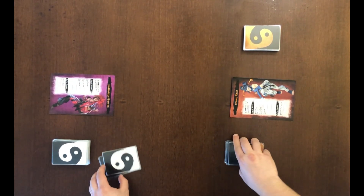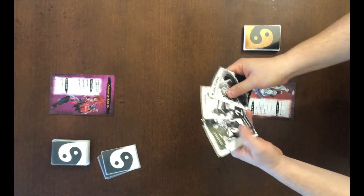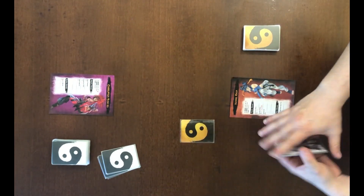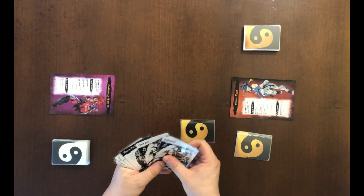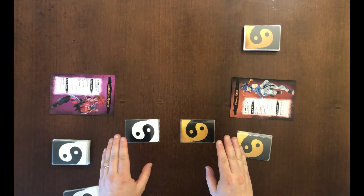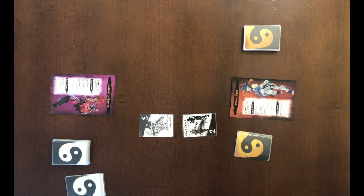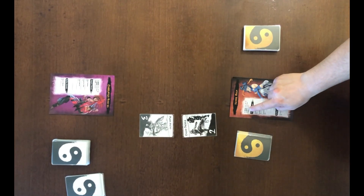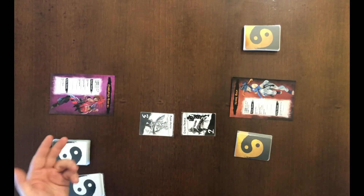Who will start? Let's define it with the initiative. Jean Roux will play a covered number card face down. Same thing for the opponent — he is going to play this one, middle punch. Now that we played our number cards, we reveal the cards and sum them to the rapidity. 5 because it's 3 plus 2, and this is 3 plus 3 — so Yan Suu will start.